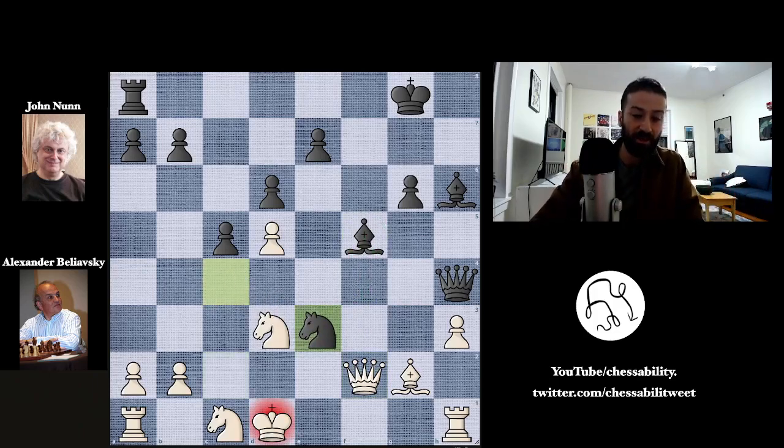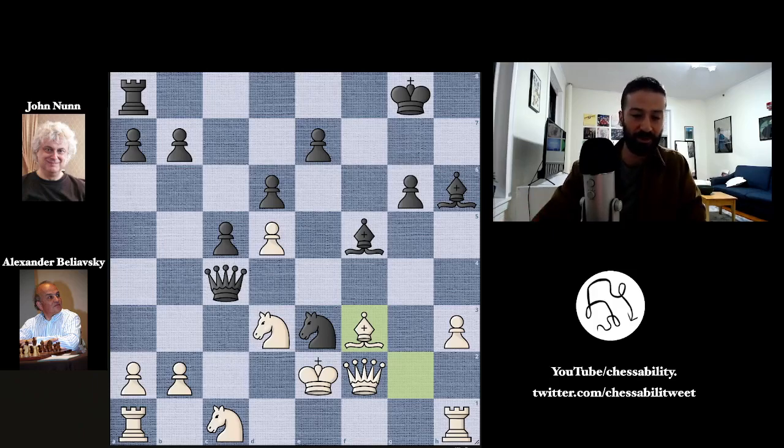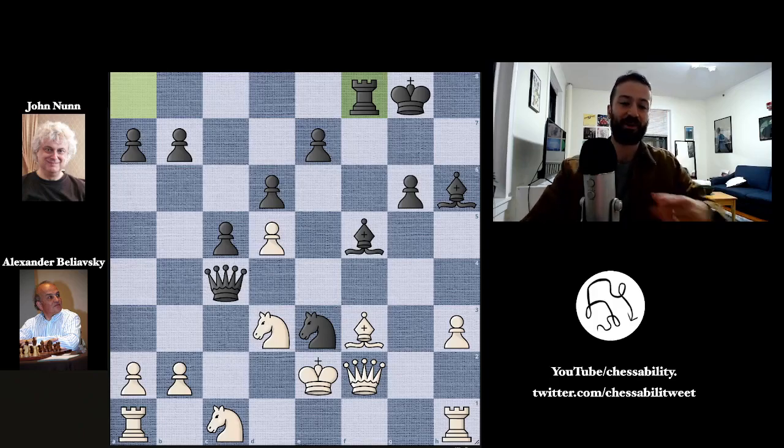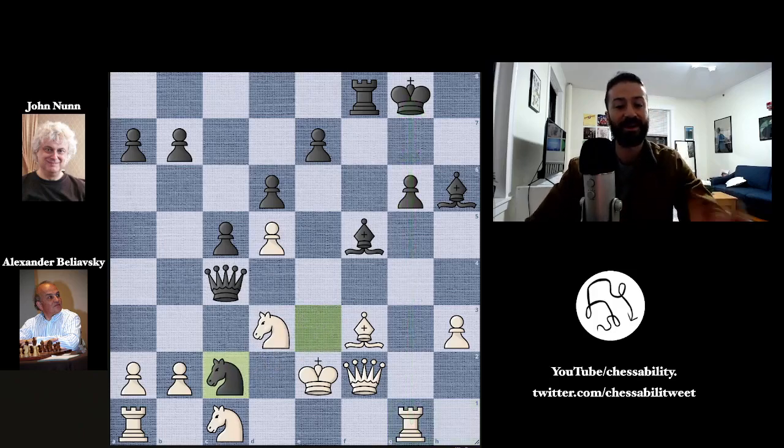Now knight to e3 with check. King moves to e2 — the king can't move to c2, and if the king moves to d2, the knight moves away with a discovered check from the bishop. So king to e2, and now queen to c4, pinning and attacking the knight on d3. This poor knight, first pinned by the bishop to the king, is now pinned by the queen to the king — attacked by bishop and queen, defended only by the knight and the king. Beliofsky tries bishop to f3, opening up the g-file, still up material. But now rook to f8 by Nunn, getting his final piece into the game on the open file, lined up with the enemy queen. Rook to g1 from Beliofsky, lining up with the enemy king. But now knight to c2.